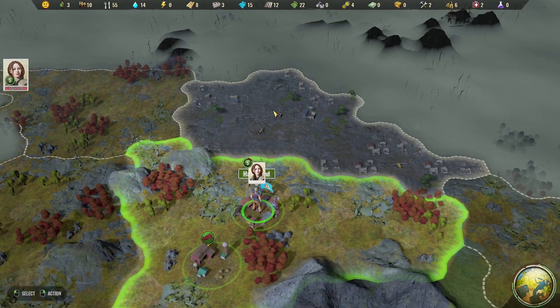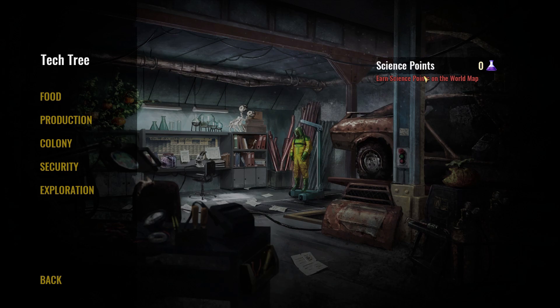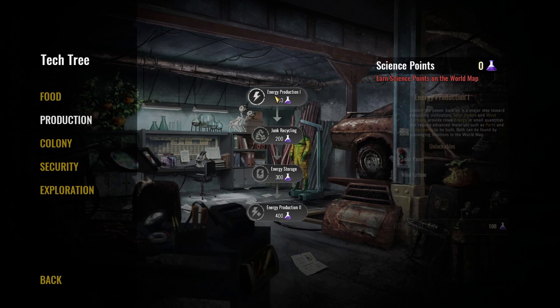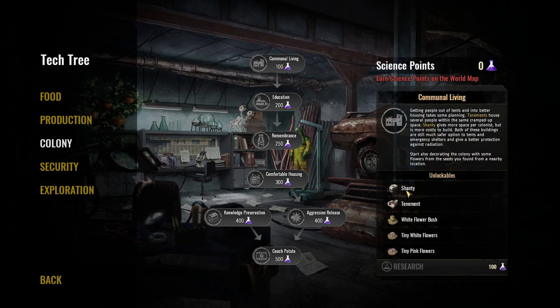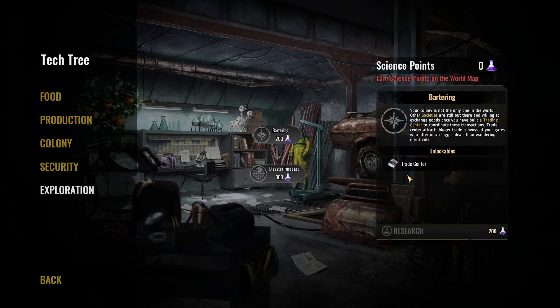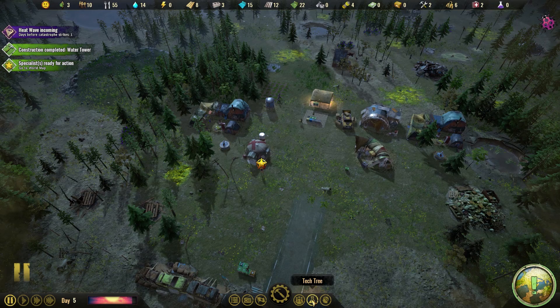It might be worth heading up to this area to see what we can find, because we're after science now. We need to get some science stuff underway — there is a tech tree, but we've got no science points because we have to go get them from the world map. We need to explore new areas to find places to investigate to get science points. You can do communal eating, build cook houses, energy production, solar panels, colony stuff, better houses, shanties — all that kind of stuff.